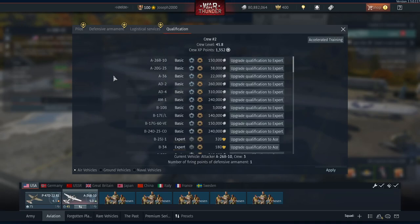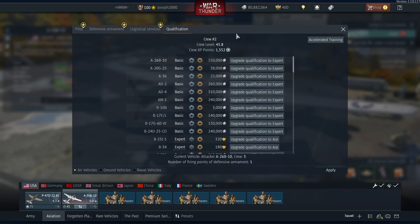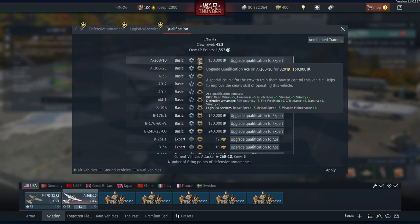Finally there are qualifications. This can cost an arm and a leg depending on the aircraft — for example, 150,000 SL for an expert crew on my A-26. This makes your crew better. You can also play the aircraft many times or pay to get an ace crew, which further boosts your aircraft's capability. If you want to pay the extra SL for a better crew, I'd say go right ahead.